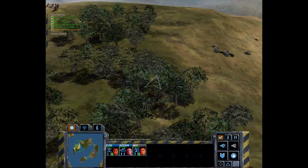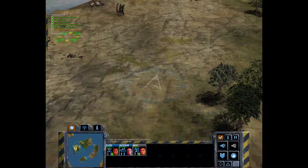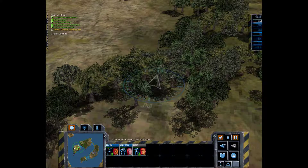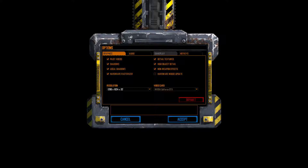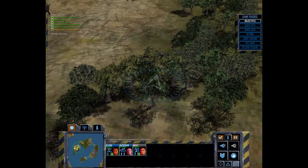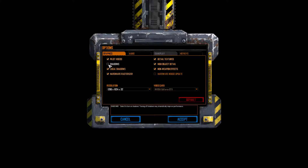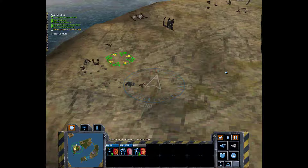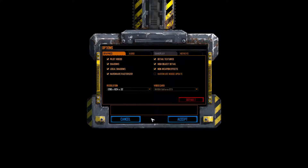Let's push on towards the extraction point. It definitely seems to be those trees — I wonder if it's the tree shadows causing the lag. I'm going to do a quick experiment: Options, Graphics. I believe local shadows are the one — or maybe high object detail, not sure. Anyway, this is a game from 2002; I shouldn't have to downrank the graphics. Turning off shadows doesn't appear to fix it either.